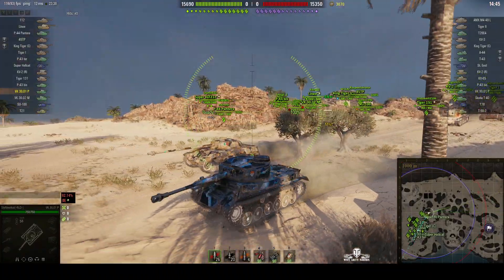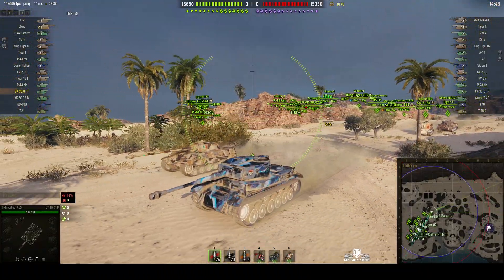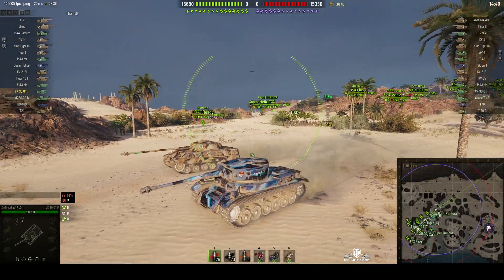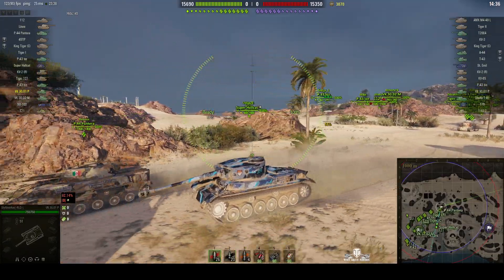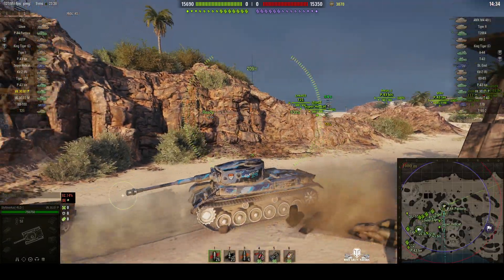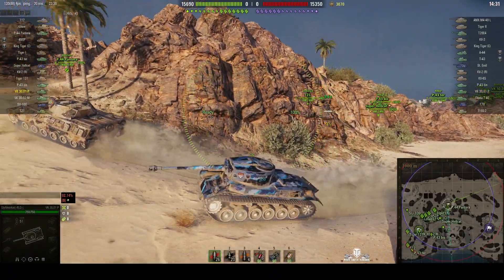You may know that the VK3001H is the Henschel version — this is the Porsche version. It's got the same sort of drive system: gasoline engines driving electrical generators that actually drive this thing along.